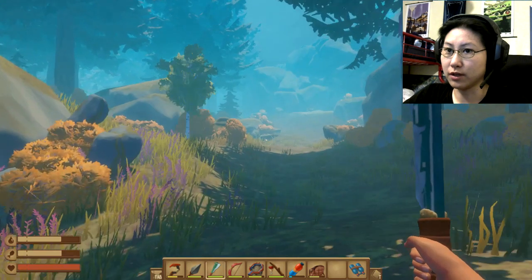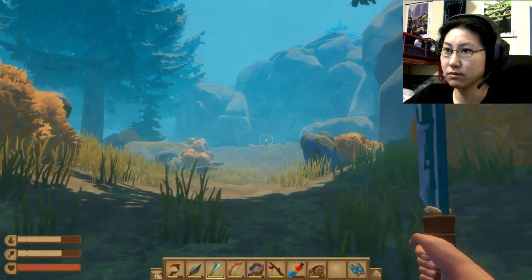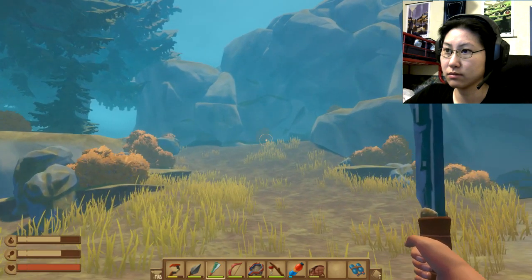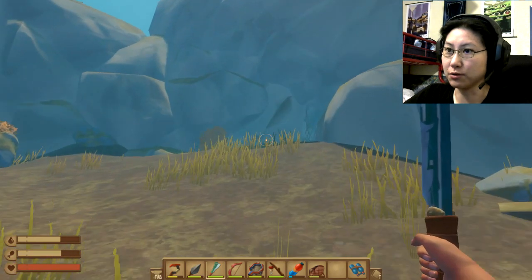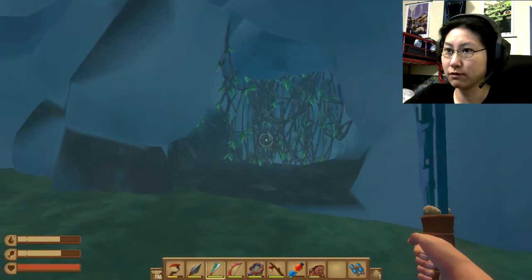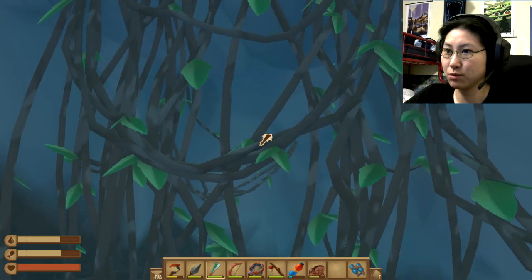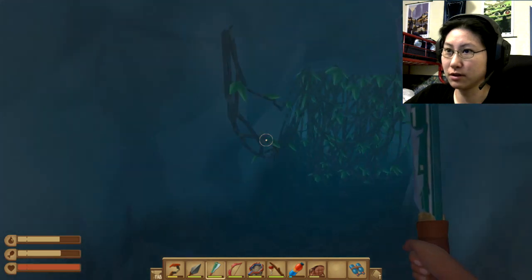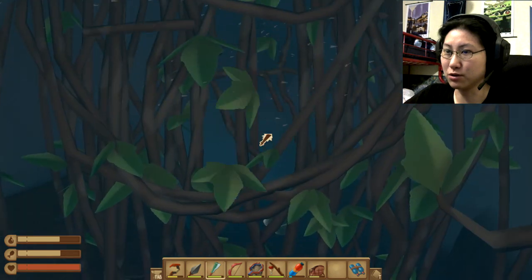Now, where to find this cave? Wait, is that it? Oh my gosh, it was here the whole time. This is why flashlights are necessary — and I just didn't use mine. To be fair, when you're walking around in the middle of the night, you're not going to be able to see if there's any cave at all to shine your flashlight on.